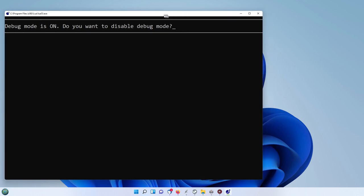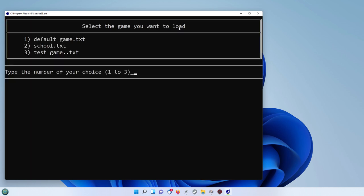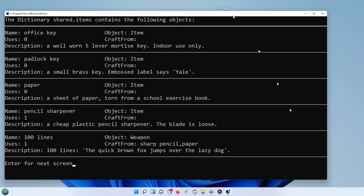As you can see, we've got these kind of lines above and below the question now. If I press the enter key we get the message, so that's all working nicely. We've got the games that we can run, so we'll choose the school dot txt and it's now showing us the items in the shared items dictionary — the name, the object type. Most of them are item here, but down here you've got a weapon, so this gives you the type of objects.